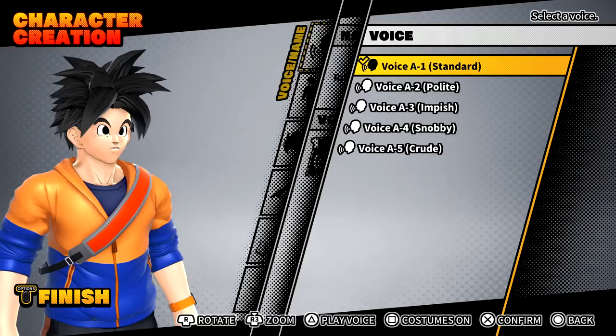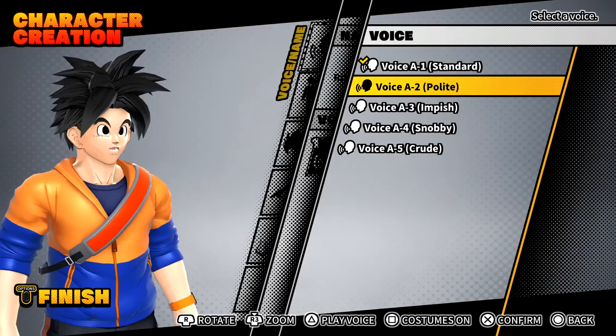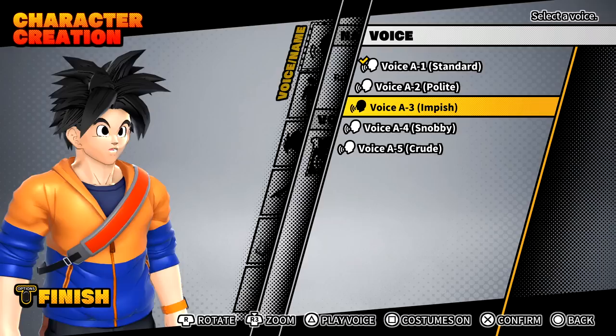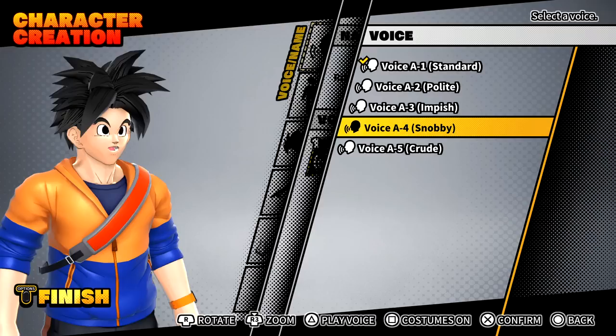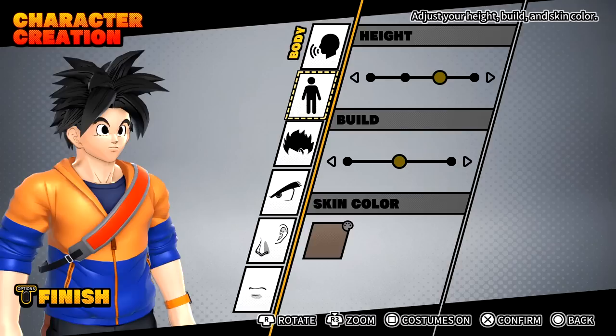Playing through all five voice options now. They range from panicked reactions like 'Oh no, you serious? I'm not safe here, I'm in trouble now, time to leave' to more aggressive options like 'Oh hell no, what the hell, for real, it's over, let's go' and 'Gotta get the hell out of here.' I think I'm going to go with A2, the polite voice.